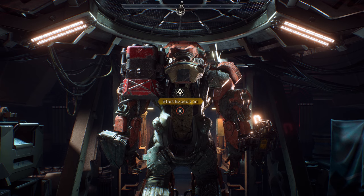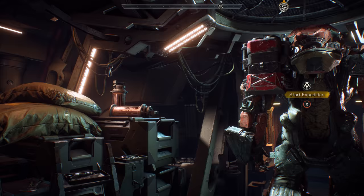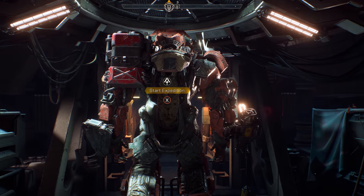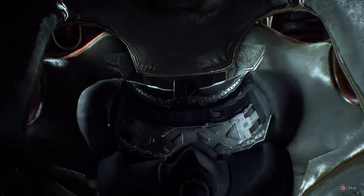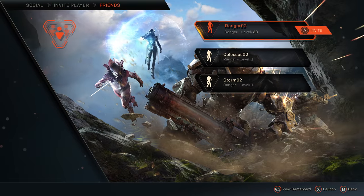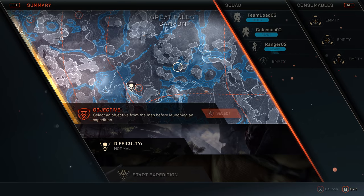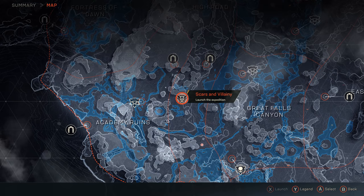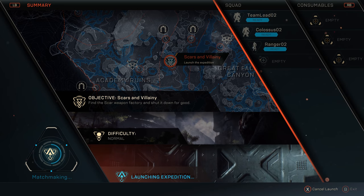Our expedition starts in the player's strider. This is your forward base of operations. Here you can equip your javelin with a wide array of gear, weapons, and abilities, as well as customize your appearance to show off your own personal style and flair. In front of us we have the Colossus. Jen will be our squad leader today. At the start of any expedition, we need to decide who we want to play with — friends, guildmates, other like-minded individuals, or even go out and explore the world on your own. For today, we'll be playing the mission Scars and Villainy.